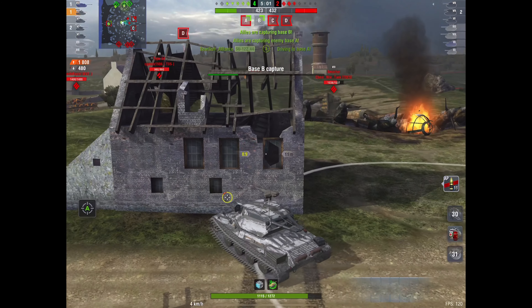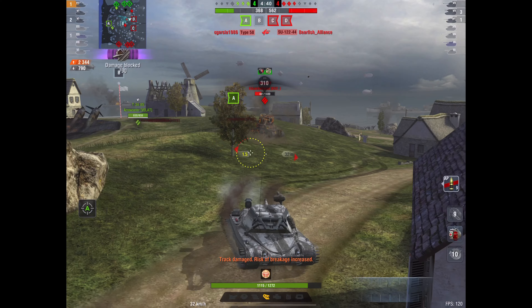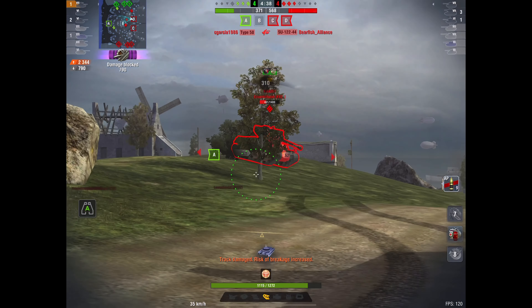I got tired of grinding for my Globe so I bought the Sphere with gold, then went ahead and earned my hundred light bulbs anyway. Here's my first game — it's a weird one. We cleared the flank very easily. I love the cannon on this thing, and the minus 10 gun depression just makes it great. It's not a hull-down medium where you can reliably bounce shots, but it has good speed.